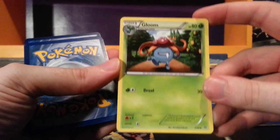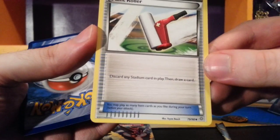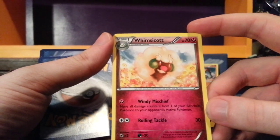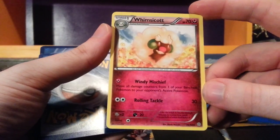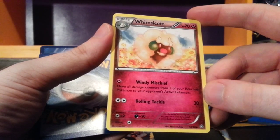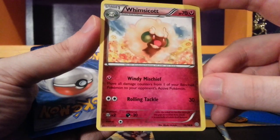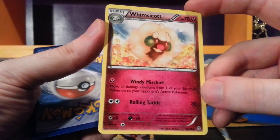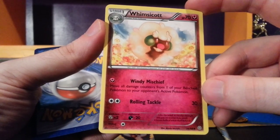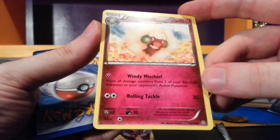The uncommon card is Gloom, which we just saw some of in the theme deck. Paint Roller — discard any Stadium card in play, then draw a card. And we have a Whimsicott — Windy Mischief and Rolling Tackle attacks. Windy Mischief: move all damage counters from one of your benched Pokemon to your opponent's active Pokemon. If you have an EX damaged on the bench with a lot of counters, you can do a lot of damage back to the opponent. This is crazy.